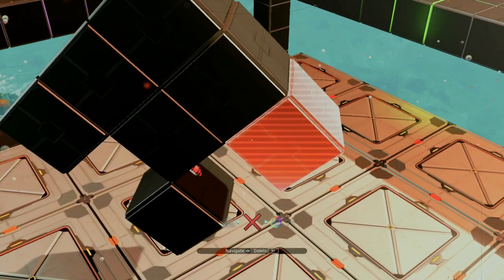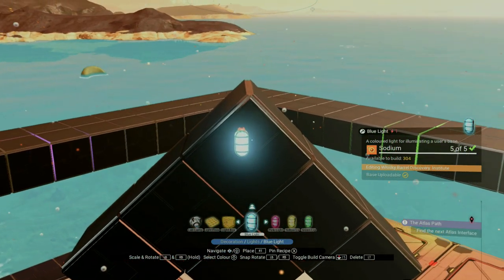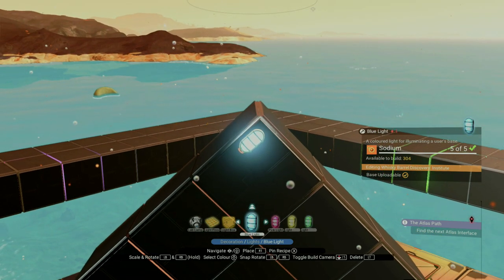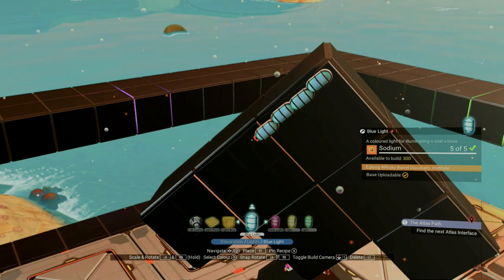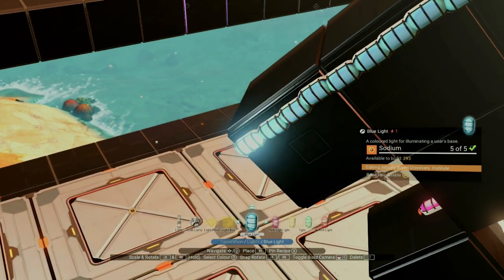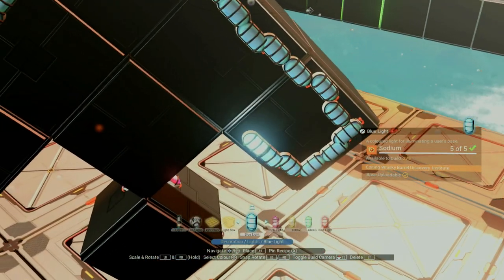Now we're gonna place our pill lights all along the edges of the outer part of the cube. We're gonna make sure and overlap them slightly. They're very collision friendly, meaning they can't overlap with one another without red-stating. And when they overlap with each other, it's easy to power because you just need to run a cable to one of them and it'll light them all by proximity. I know you're glued to your seat watching me place all these pill lights — it's not the most fun thing to do, it is a little tedious, but if you take the extra time you'll be very happy with the results.